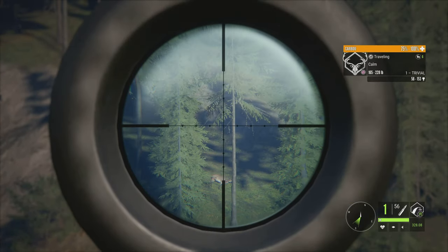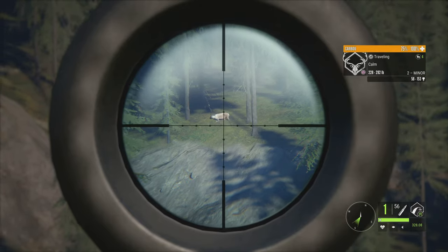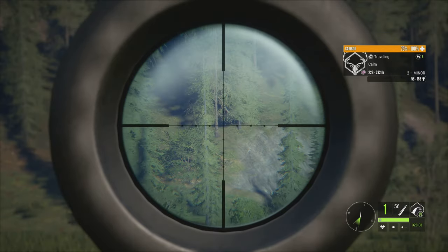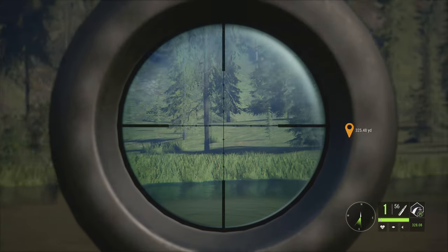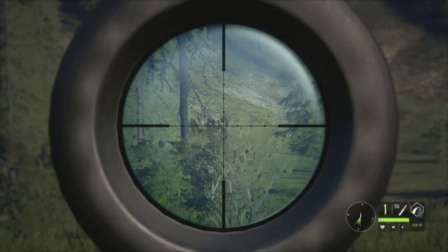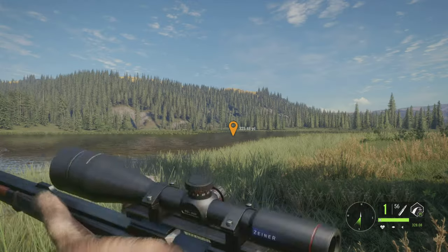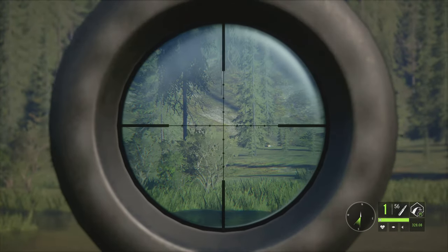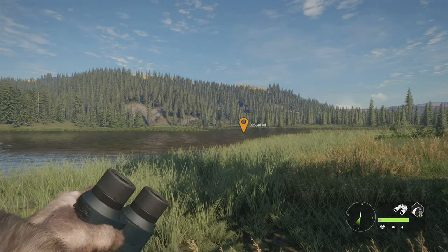I moved in a bit further and now I just saw a couple pop in calm. I've gotten close enough to where they were within range to reset their nervous state. So now that one down there — is it still running around nervous? Maybe. Behind the hill. I hate trying to use the scope to spot — I guess that's why they gave us binos.